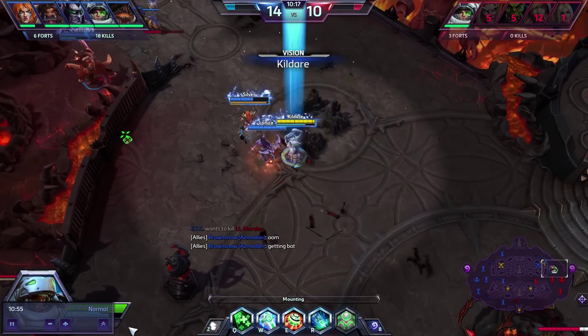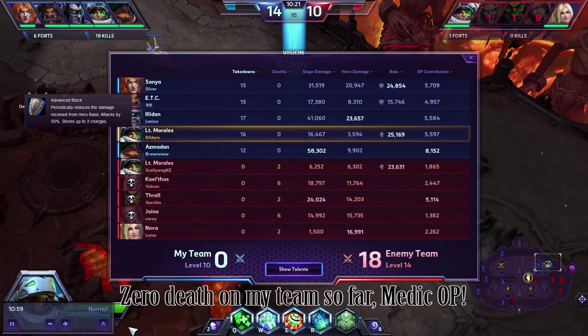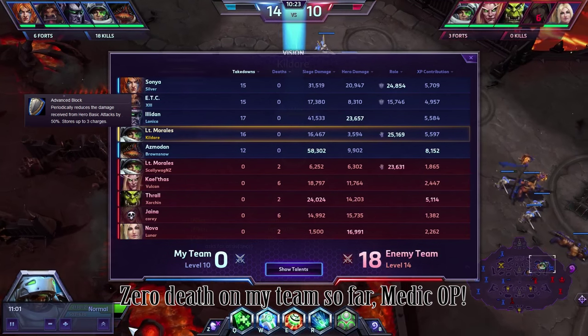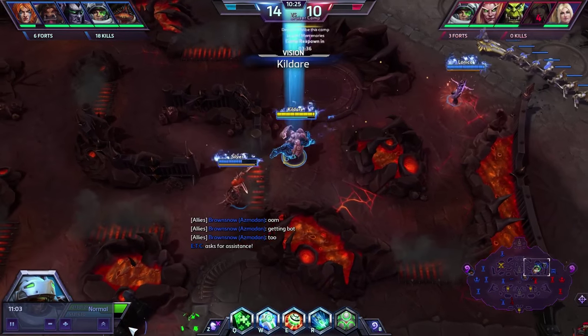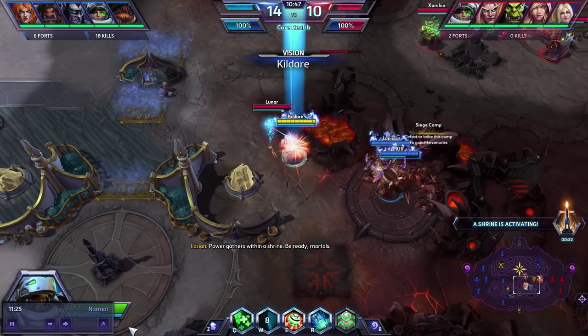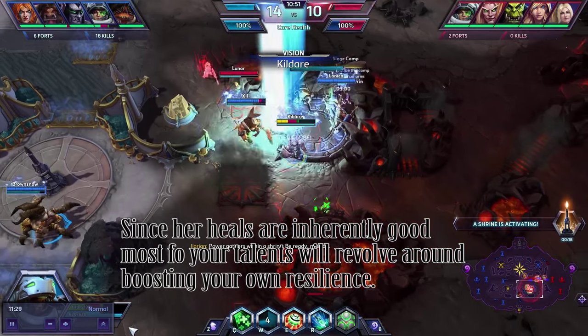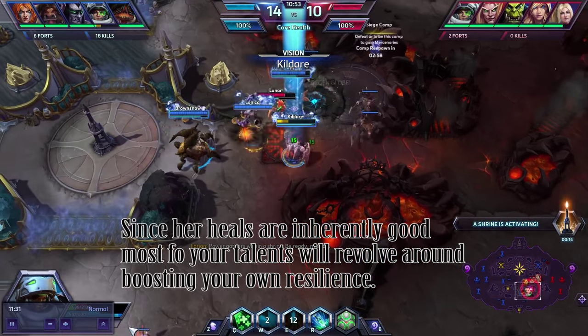Tier 2 is once again going to be all about your own survival, so I would recommend Advanced Block — periodically reduces the damage taken from hero basic attacks by 50%, three stacks. This will also boost your own survivability, which is much needed. Like I said before, you have no self heals and no escape, so all you can do is nullify the damage that you are going to take.